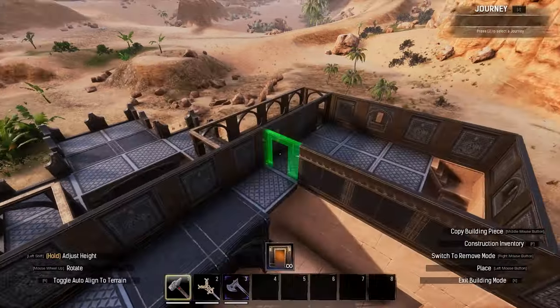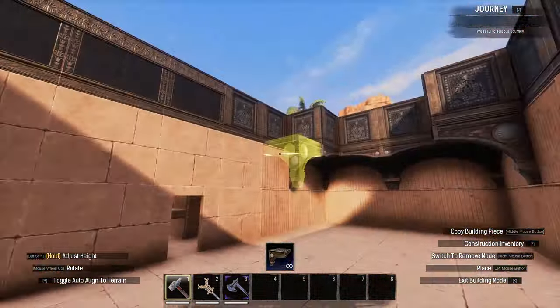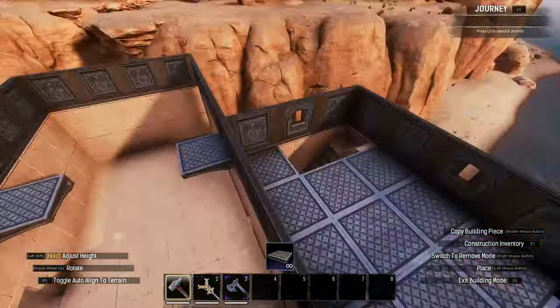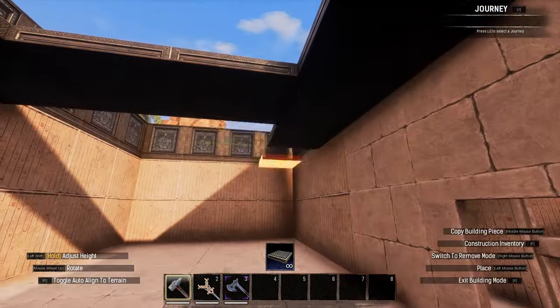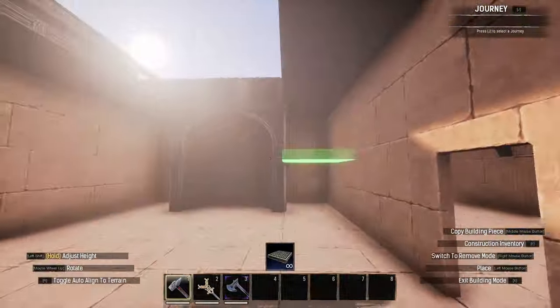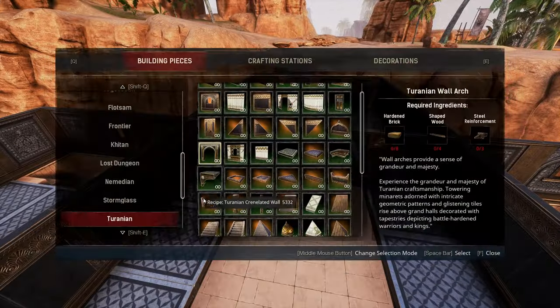I then sectioned off side rooms on the first floor, alongside a walkway above the inner door. I made some adjustments to the back wall but ended up changing it back to the T-shape, as that works much better and makes life much easier. I also added a room at the back end of the first floor, connected to the walkway above the interior door with ceilings, and sectioned that room off with door frames and fenced arches.